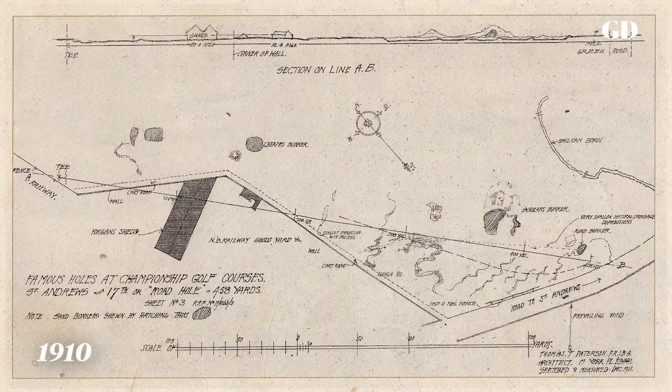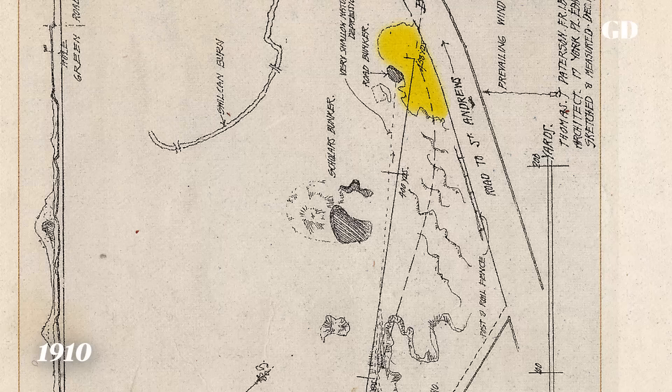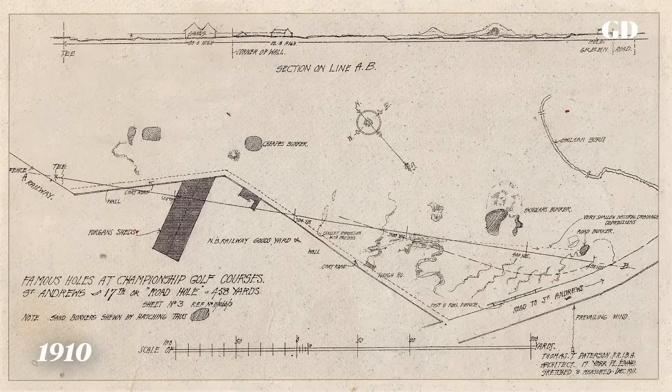Here's a 1910 diagram of the hole. Back then the hotel didn't exist, but there were still buildings that blocked the tee shot and made it blind. You'll notice the green was in the same location, the road's in the same location — it was the same back in 1910 as it is today.